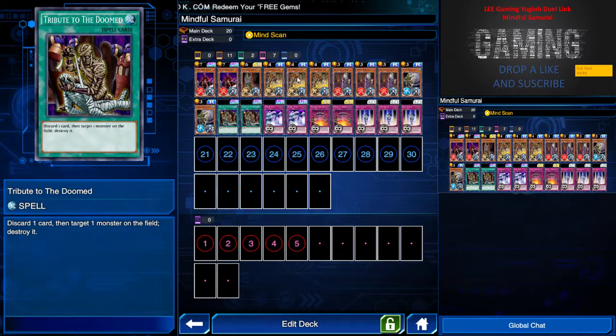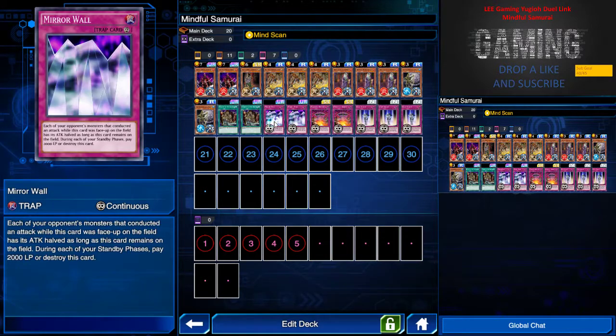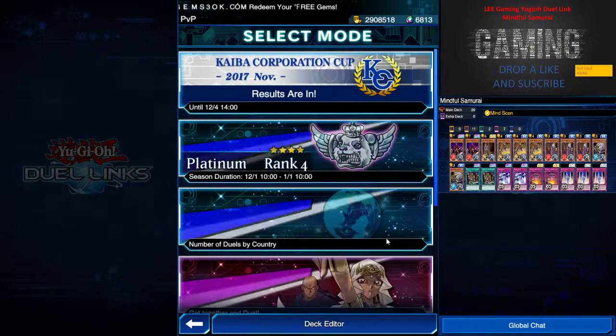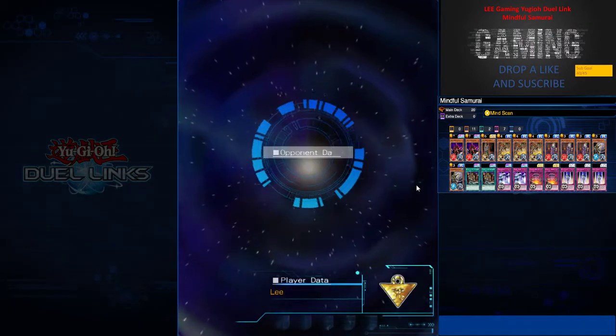I use Tribute of the Doom because I was thinking of the combo of removing my level 4 or level 3 monster to the graveyard and using Powerful Rebirth — the wombo combo. Mirror Wall protects my monster, which is quite effective. I don't like Wall of Disruption now because with Ancient Gear going on, during the battle phase I can't activate it at all. So Powerful Rebirth and Copy Knight are key.